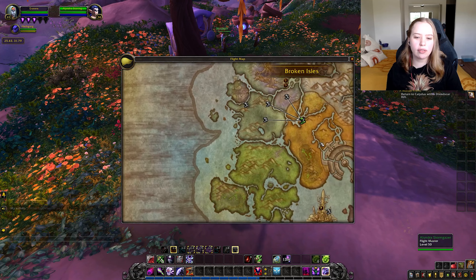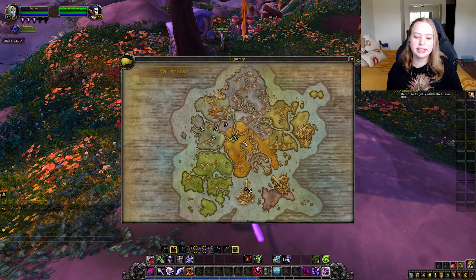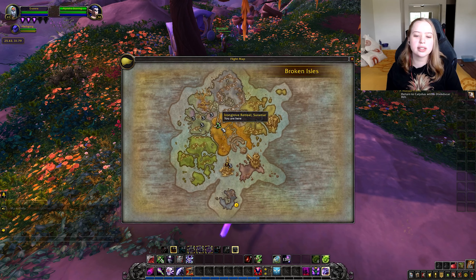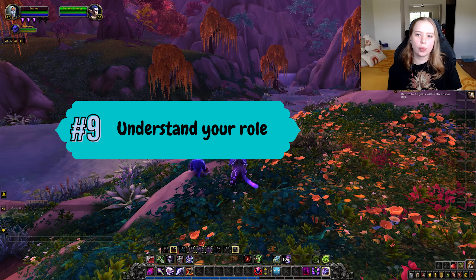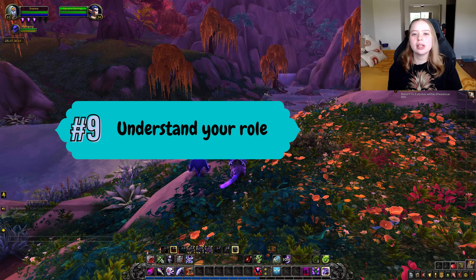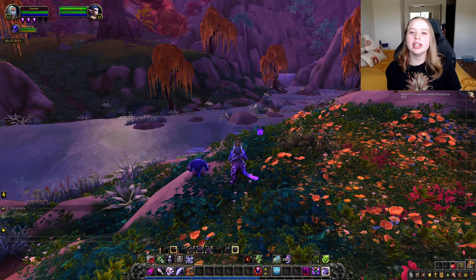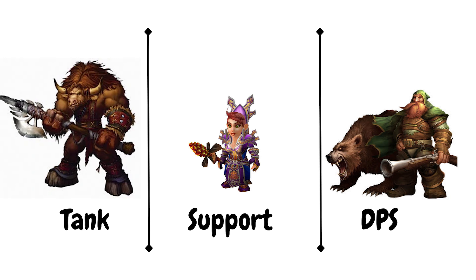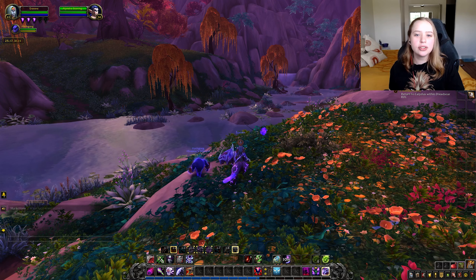What you want to do is as you're running along, every single time you come close to a flight station, go the extra mile to get to it and unlock it so that you can teleport there later. As you can see in Suramar, there's a flight station just down this road. I've run there, and as you can see on the map, I'm nearing the flight station. You can tell whether you've unlocked one by whether there is a green exclamation point on top — that means I haven't unlocked this one yet. You click on it and you've unlocked it.